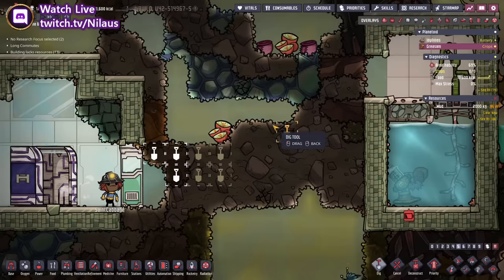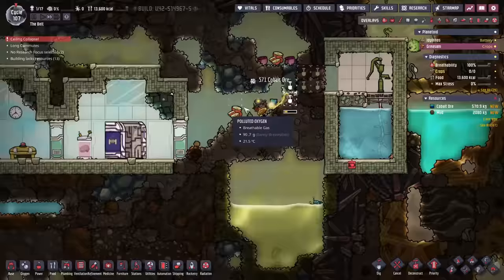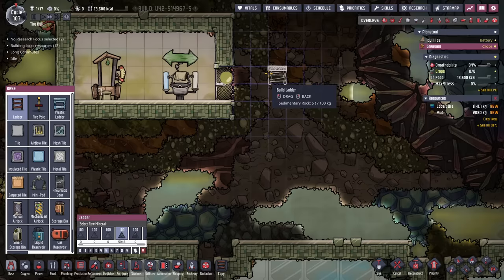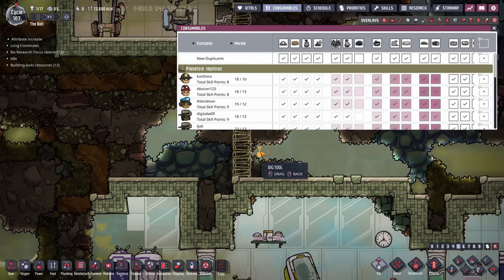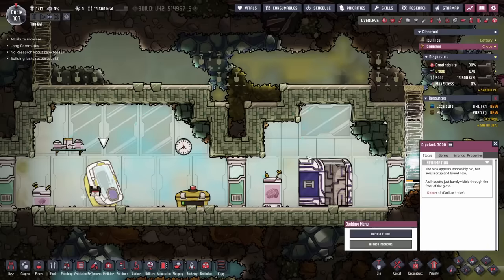Now it's all about initial priorities. We want to get in here to get to the water — and don't pee on the water, thank you very much. We also want to get access up here, which can be a bit difficult because we don't have a lot of materials right now. I'll just be digging it out like that, and then some more, and then we can go up there.